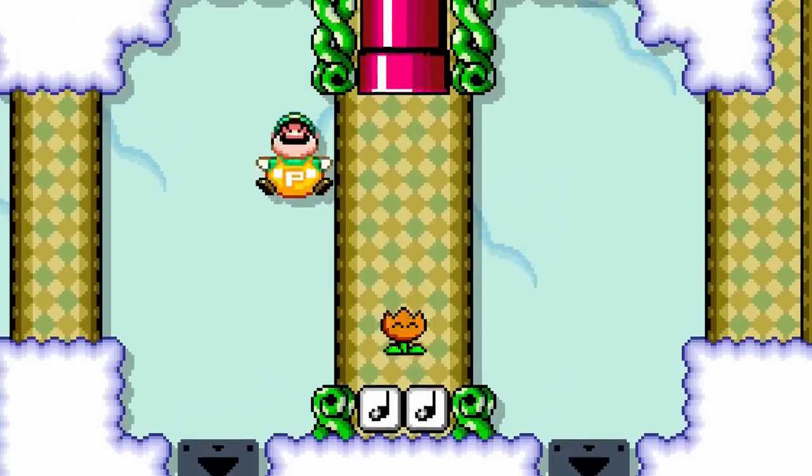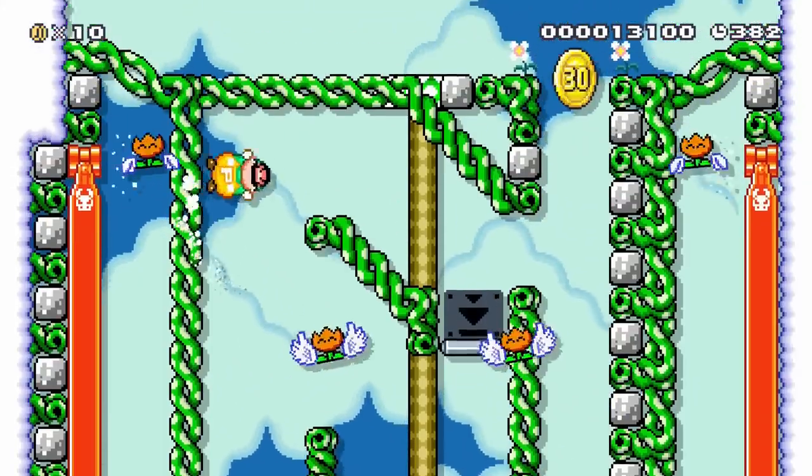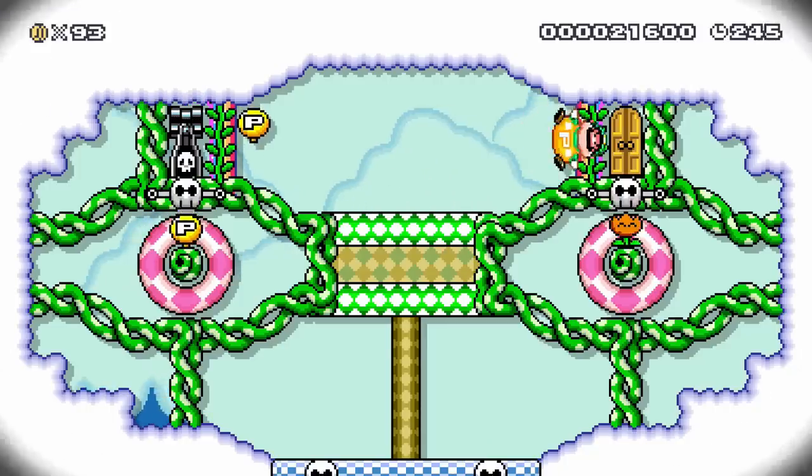They bounce on note blocks trying to block his path forward towards the truth. They even set up traps with bullet blasters to try to catch Luigi by surprise.